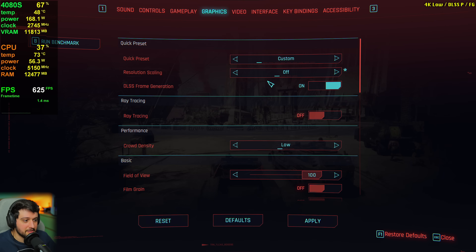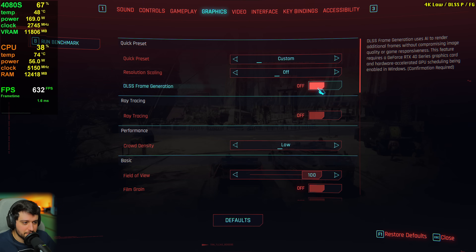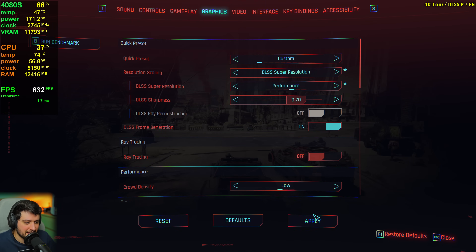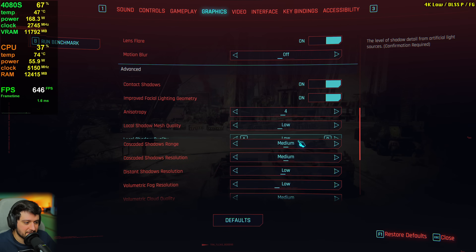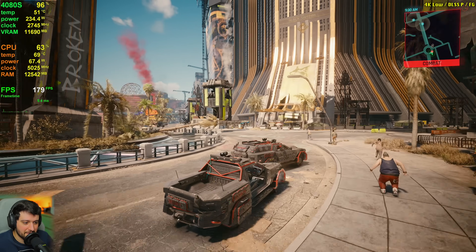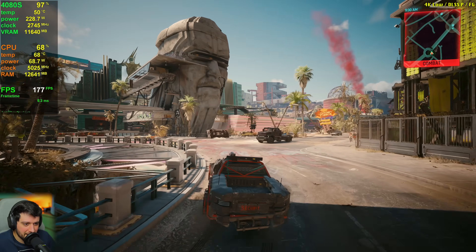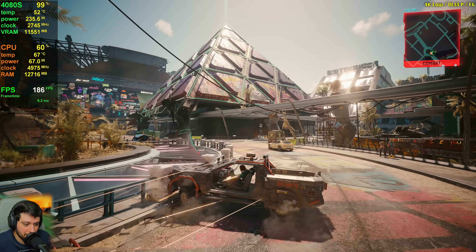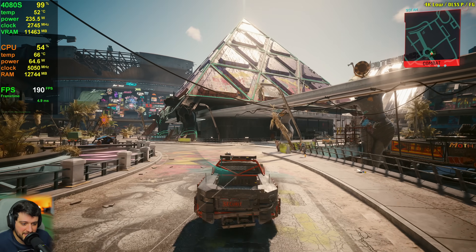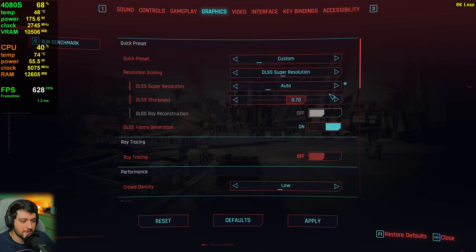Setting it to low settings with frame generation and performance DLSS just to see: 180 FPS! It still looks really good on low settings at 4K — close enough to native resolution that I don't care. But I didn't set it to low for 4K — you know what's coming.